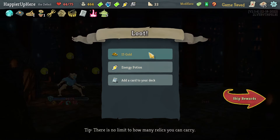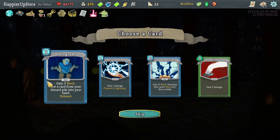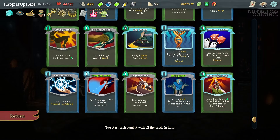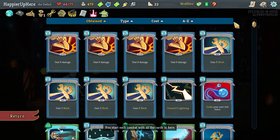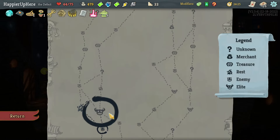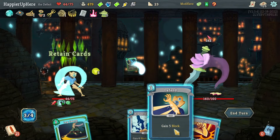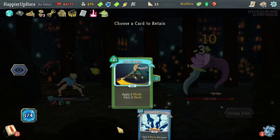I just need 15 damage — Dagger Throw, Sucker Punch, and the orbs are enough to kill. Got an energy potion — I'm happy with my current potions. Already have two of these. Could take Slice or Steam Barrier — Steam Barrier might be a little better. Next elite: Book of Stabbing. I'm Intangible this turn — nice. Well-Laid Plans, Defend, Strike, and save Lex Sweep for next turn.